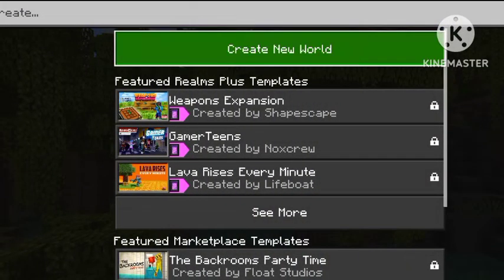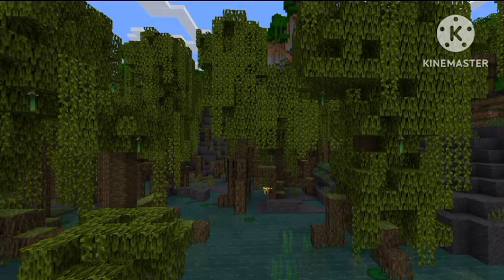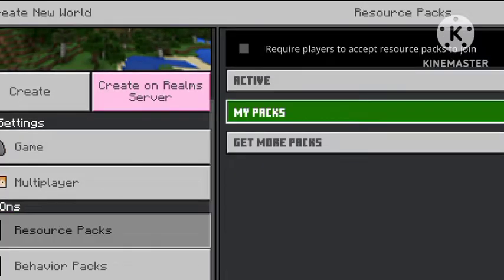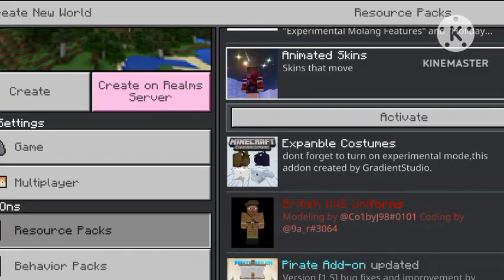You're just going to create a new world. It should say on the top of your screen that it's successfully downloaded, but it doesn't have to. You can make it creative — that doesn't matter. This is the important bit: go to resource packs, my packs. It should be at the top for you guys, but I installed this a long time ago.